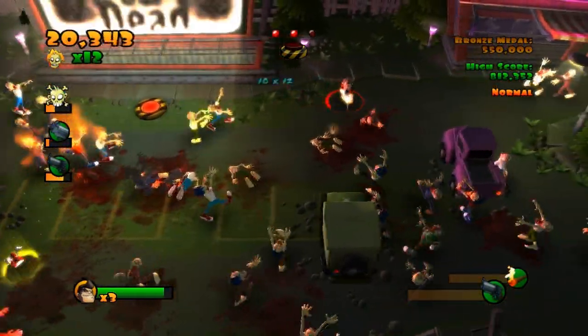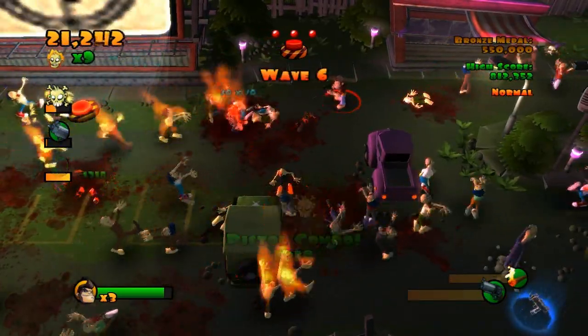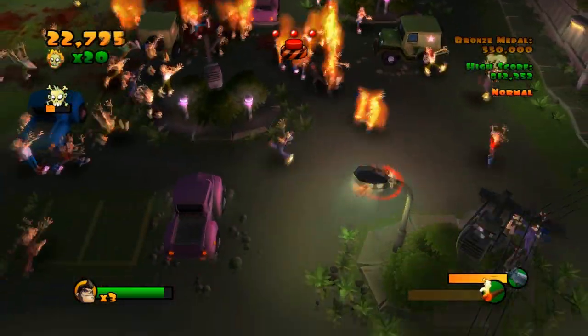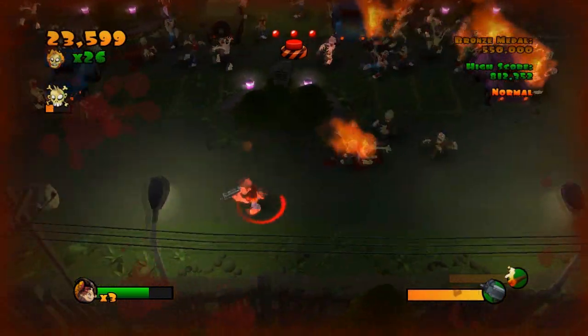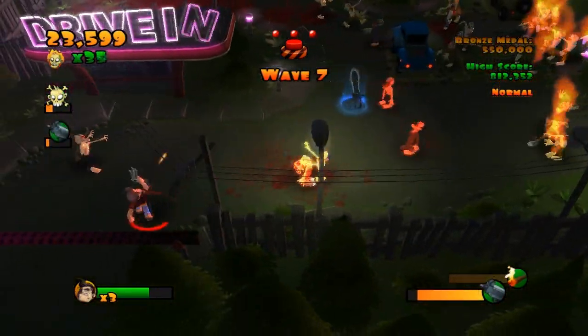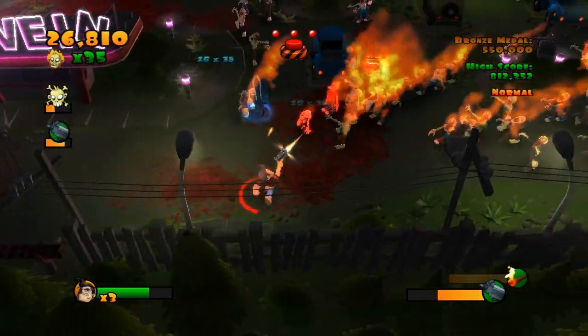In order to gain point amplifiers, the zombies must be set on fire first. Zombies are highly flammable, and when one inflamed zombie touches another, the fire will spread. While burning or burnt zombies are worth more points, they also move much faster and hurt a lot more when they strike the main character, Bruce.